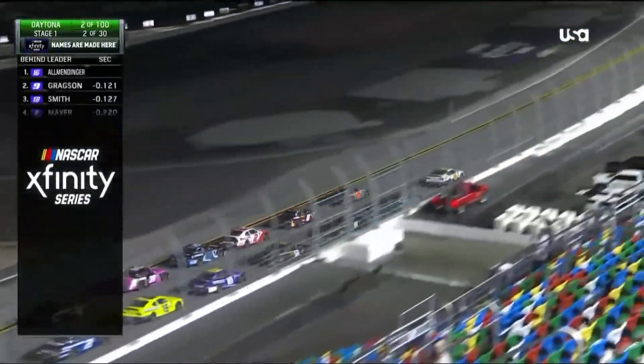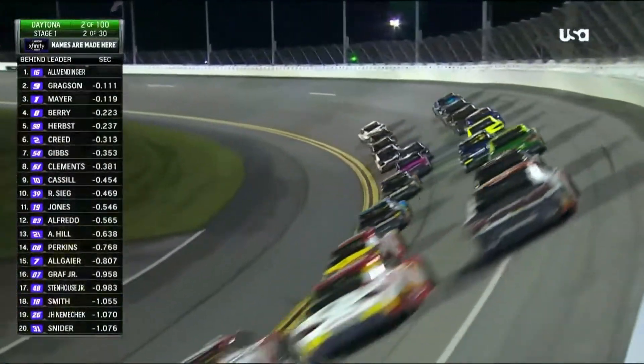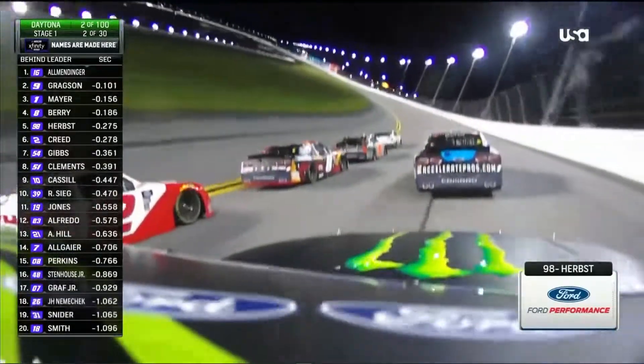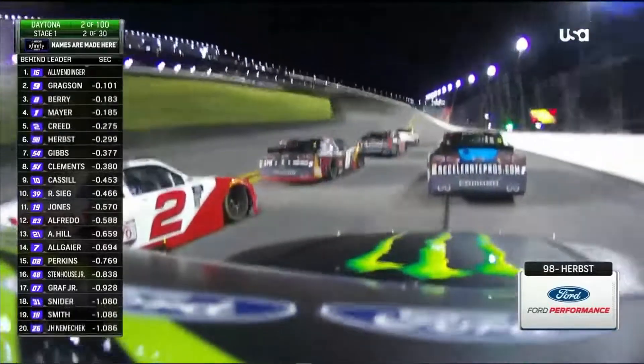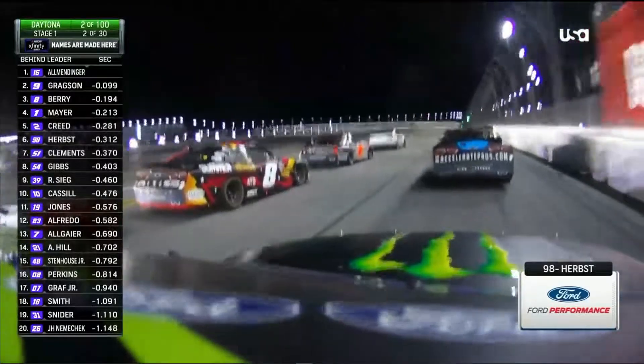Now we see AJ Allmendinger, that 16 car. He's trying to understand which lane is going to be the fastest. He thought Noah Gragson had a run, so he went down and chose the bottom. This is, to me, really interesting with no practice — how do you determine? What do you know? You've got to learn right now. Watch him, see what he does.